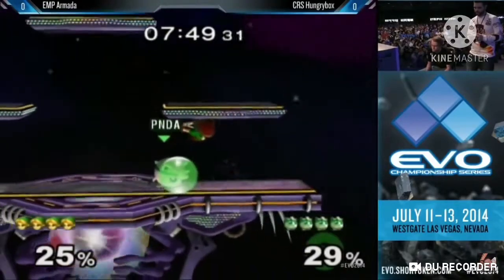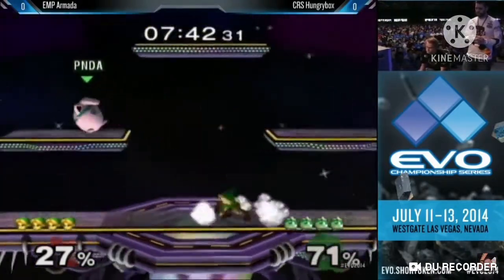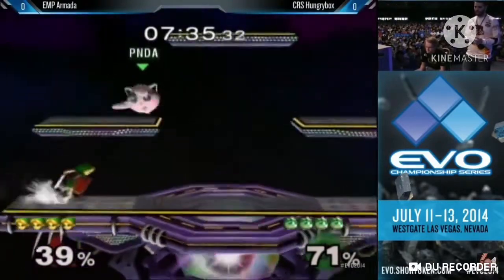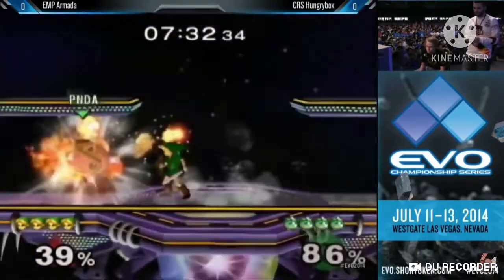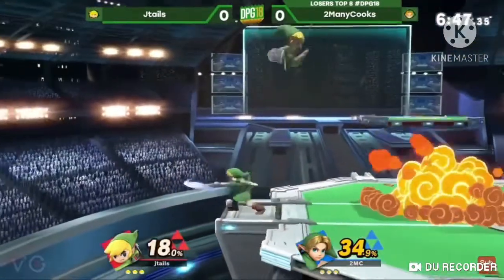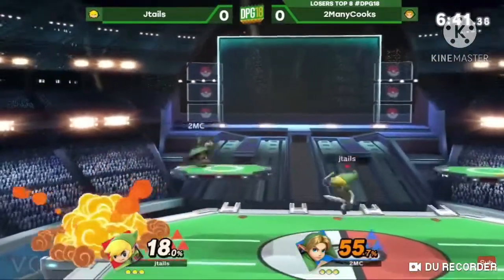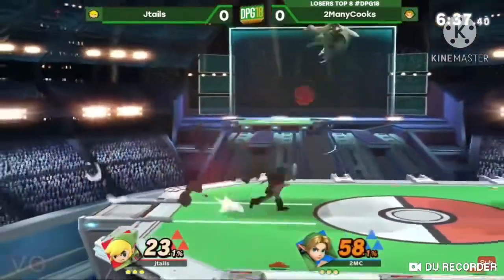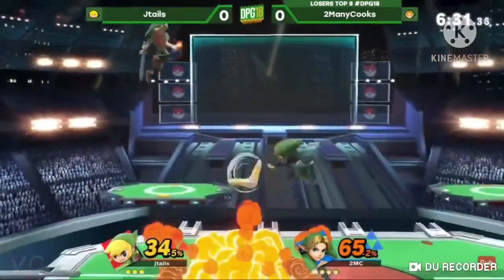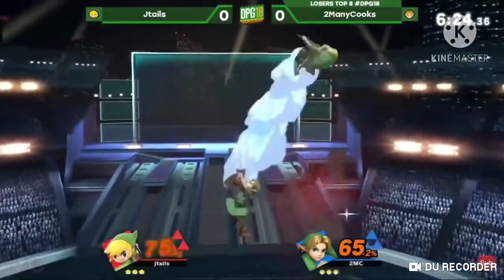Young Link in Melee wasn't really that bad of a character. He had plenty of zoning tools, and due to his zoning tools, he had a pretty even matchup against Jigglypuff. However, he fought with a butter knife, which meant he could be outranged by a lot of characters. Along with the fact that his recovery wasn't the best if he doesn't have bombs. In Ultimate, things started to really go up for Young Link. He has a much better projectile game, which means if he's far away from his opponent, he can just throw everything at you — making him very favorable against matchups such as King Dedede. He has fantastic frame data, a lot more combos, and his dash attack is a lot stronger too, making him a very good buffed character.